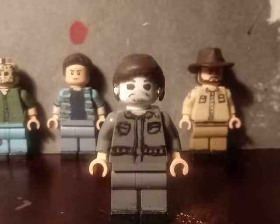Our final mini figure is an updated Rick Grimes from Season 9 of The Walking Dead. The hair piece is the fin hair piece, but I sanded the sides and top and painted it brown. I sculpted the little bottom part of the beard and painted it grey, and also painted the top of the beard. On the torso I painted some lines.